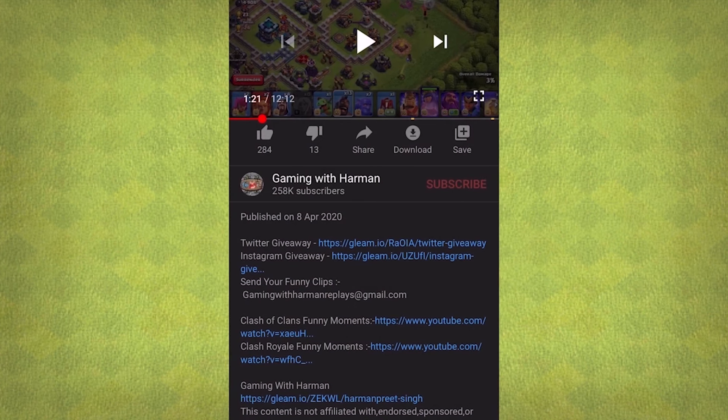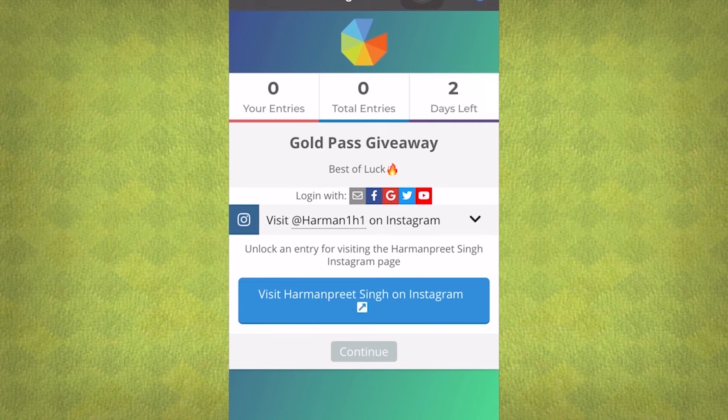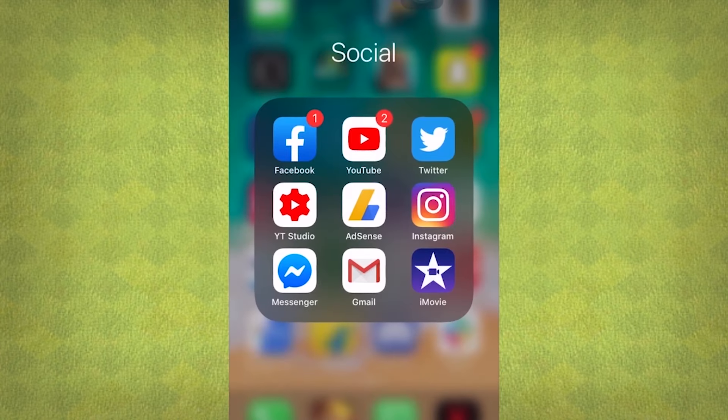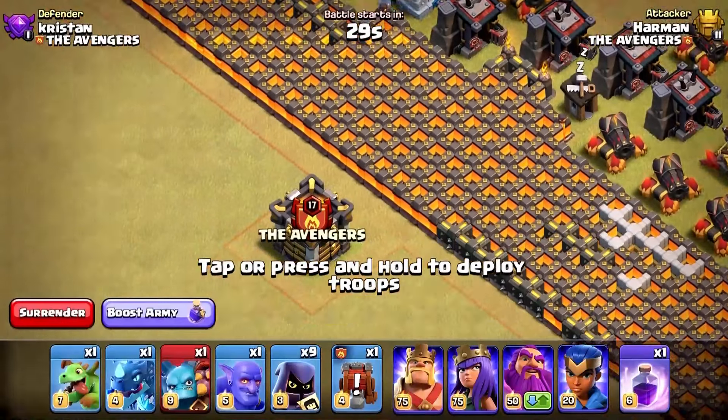For the Instagram giveaway, click the Instagram link and open the Gleam application link, then visit the profile. Make sure you are following me on both Instagram and Twitter, because I will be giving the gold passes to the winners via those social media accounts. You don't have to comment on my pictures — this software will automatically detect five winners after two days, so please don't comment about the giveaway on pictures.